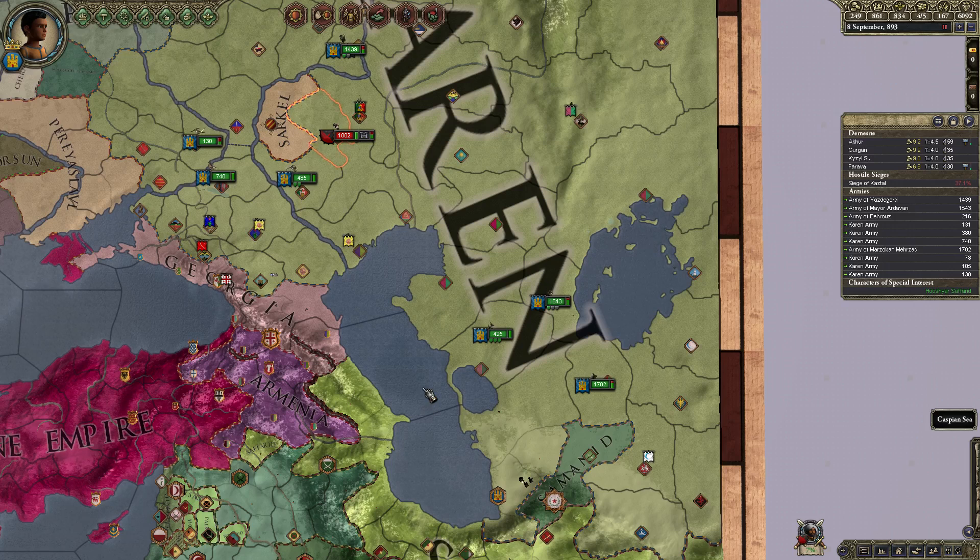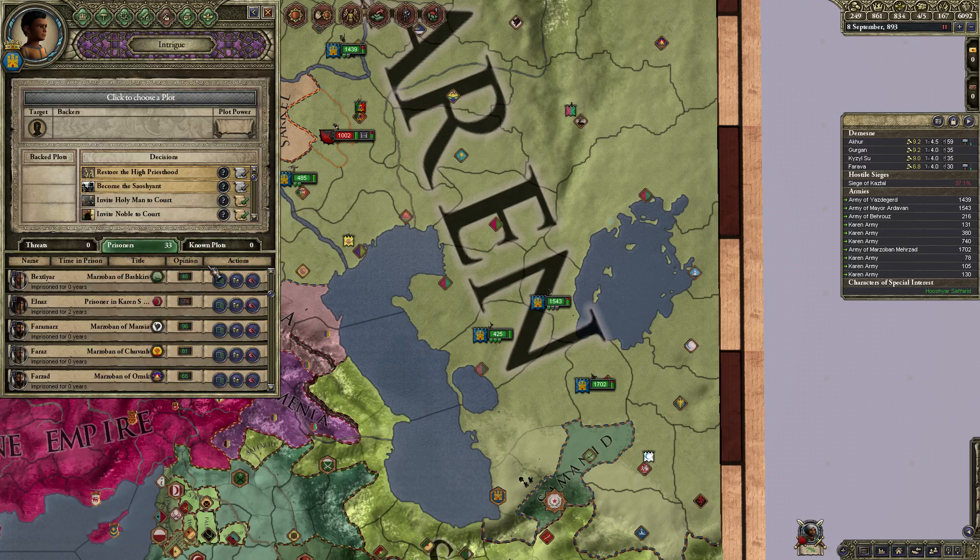So it's the closest thing I've found to a ransom all button. A lot of people have been asking for a ransom all button basically since release, and we still have not yet gotten one. Basically the fastest way to ransom people is to click and then send, click and then send, etc. But using keyboard shortcuts you can do it very very quickly.